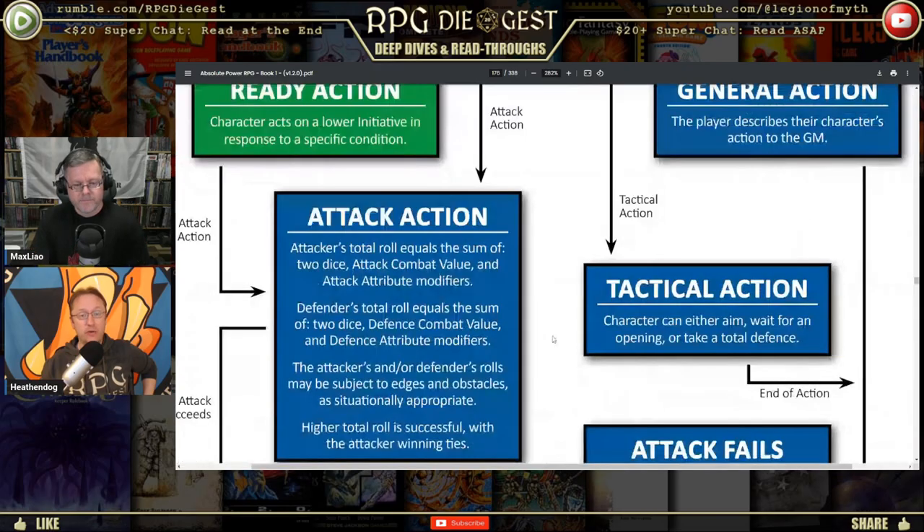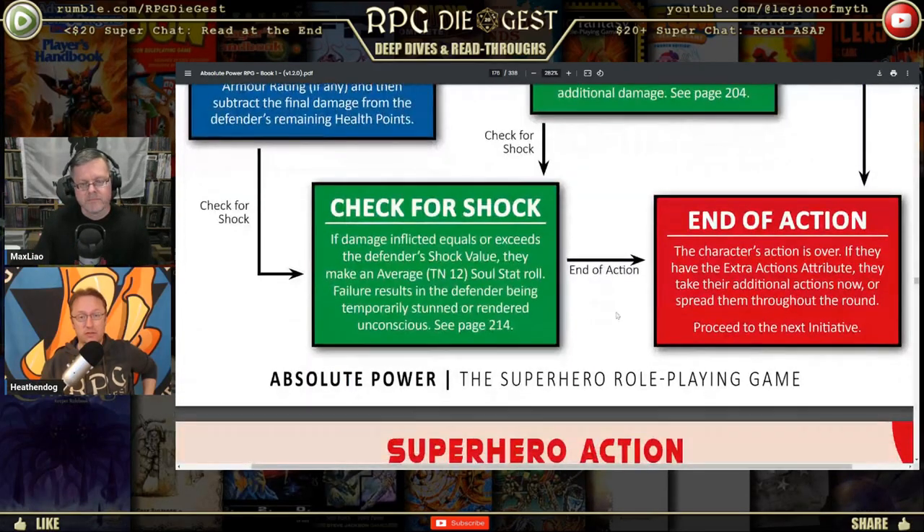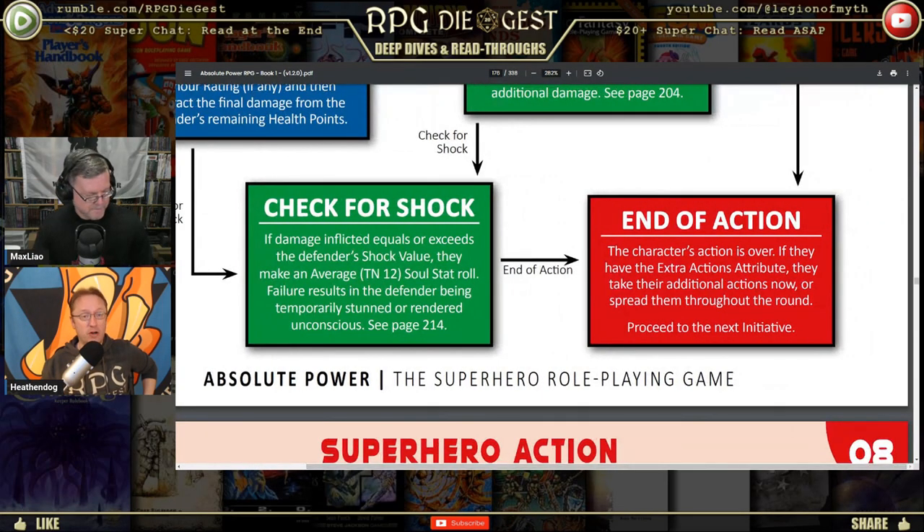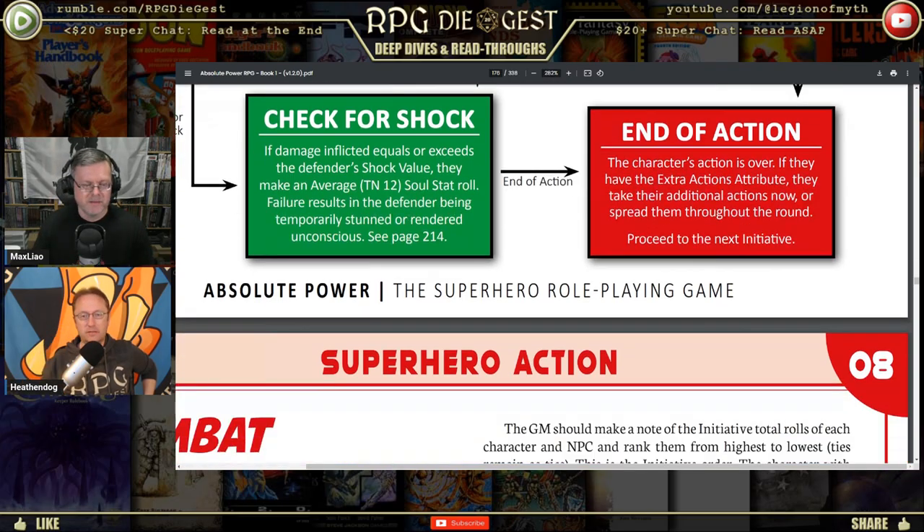Remember, everything in green is optional. Critical hits are optional, shock is optional — all that stuff is optional. Blue marks all the intermediate actions; red marks the beginning and end of the action. That's it. Once all that's decided, the action is over — unless you have the extra actions attribute, in which case you can act more.